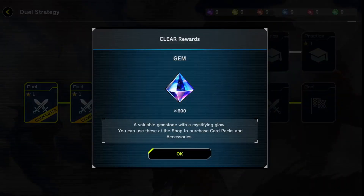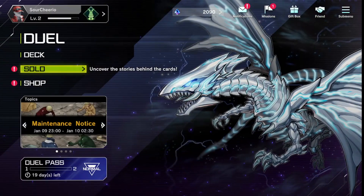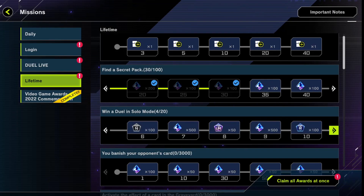Finishing that mission will not only give us 600 gems, but if we go back to our lifetime missions you can see it also unlocked some SR material, which leads into 500 gems, a couple hundred more gems, and UR materials. There's a lot of missions here for solo mode.